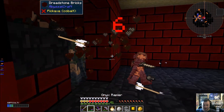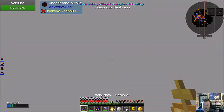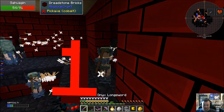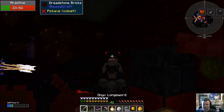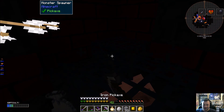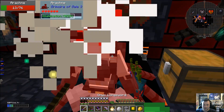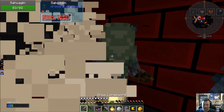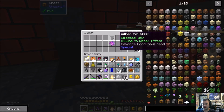I almost wonder if it wouldn't be better to just full clear this place and then loot everything. For some reason this is super lagging. We got a bed pet here. I'll fill this chest up with everything that's dropped — and there's another bed pet. We got a building wall in there too. I got slowness. I'm still lagging a bit — I don't know why it's just super lag all of a sudden.